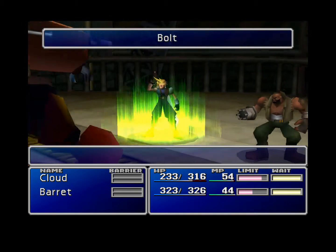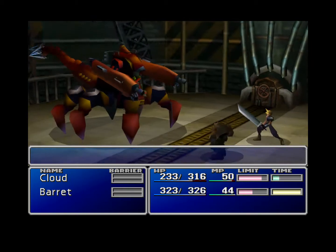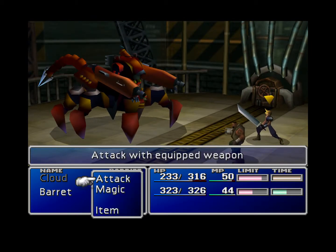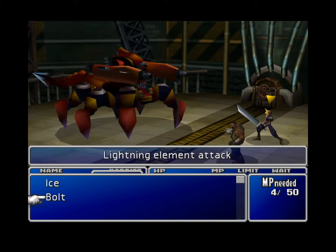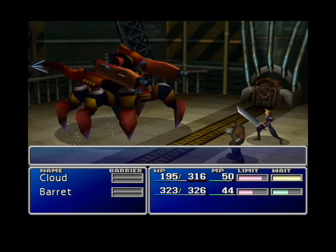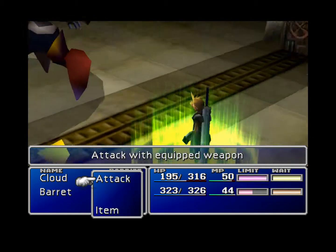I'm going to take this time to talk about limit breaks. As you can see, there are two bars — one that says wait and time, and the other one that says limit. After you've taken so much damage, that limit bar will fill up, and you will be able to do what is called a limit break, which is just a more powerful attack, basically.